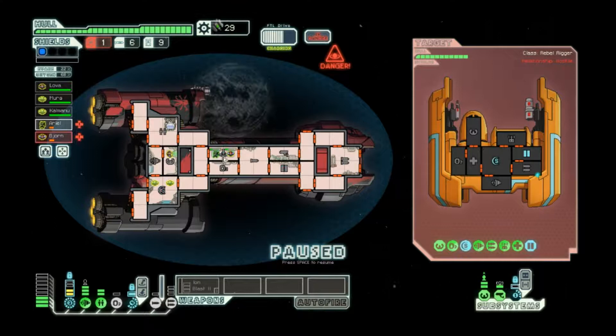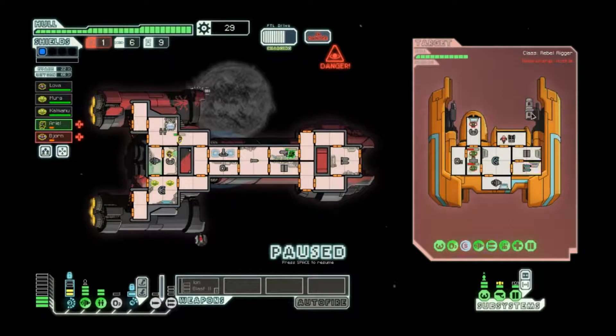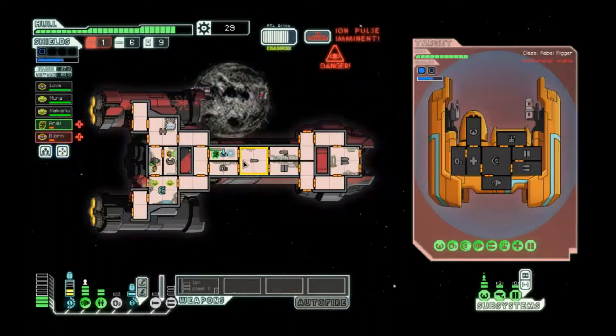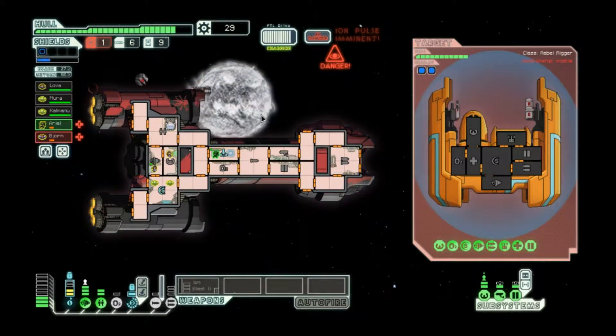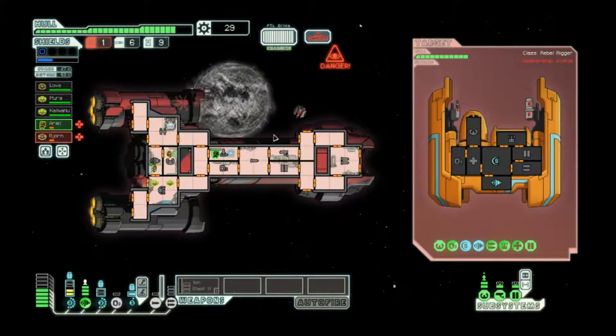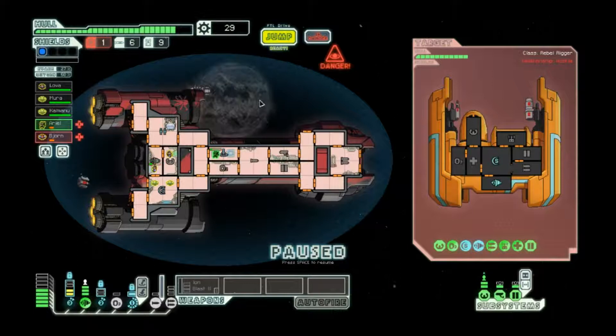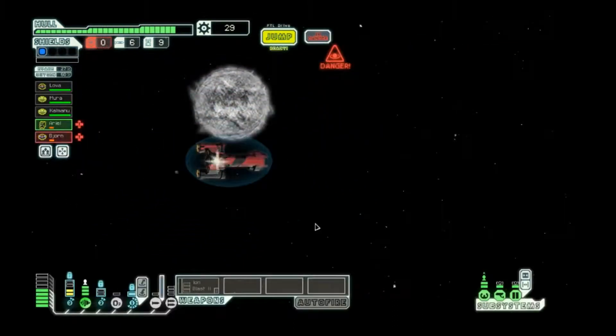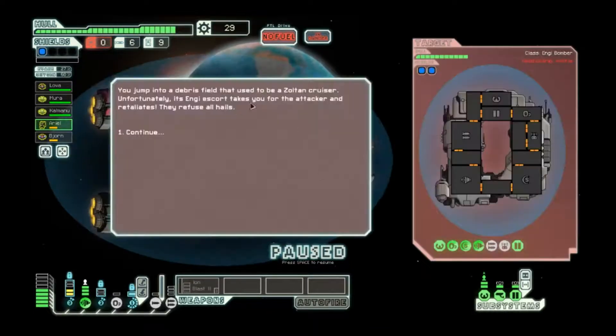I'm going to take my lumps and run away - it's better than losing crewmen or taking much more damage. So that means I need someone on engines. They had a data repair bot too, which isn't that important since I wasn't going to be doing much hull damage anyway. This fight kind of stank but sometimes you run into stuff like this, just have to take our lumps and get out of here. We only took three damage - that's honestly pretty good.